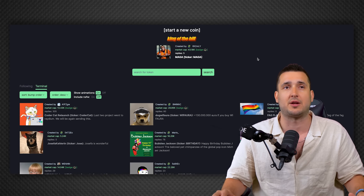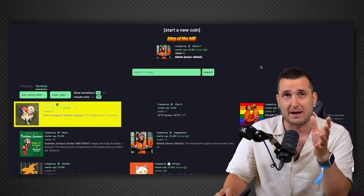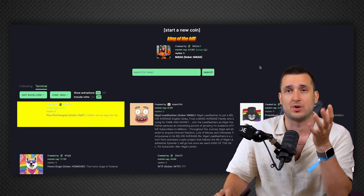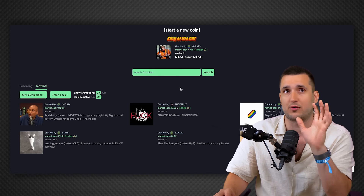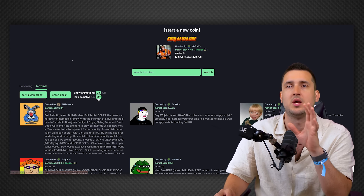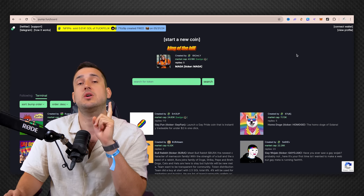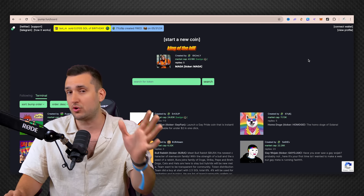The platform we're going to use is pump.fun. You might have heard about this platform before — they're not sponsors, but this is where you can really launch a meme coin within seconds. The first thing that might come to mind is the crazy animations, but you can just turn those off, take a deep breath, enjoy the peace, and continue creating your own meme coin.